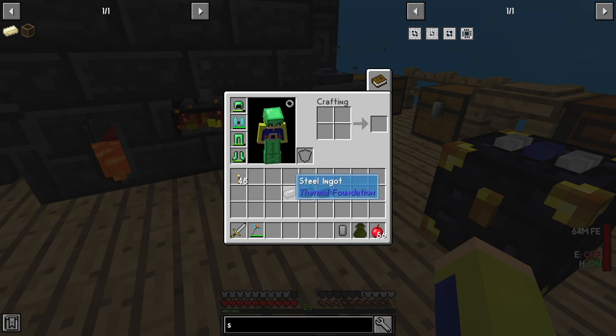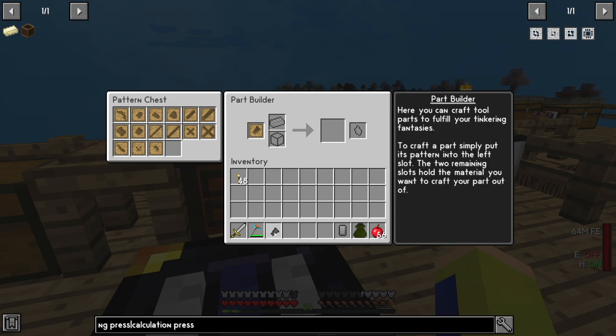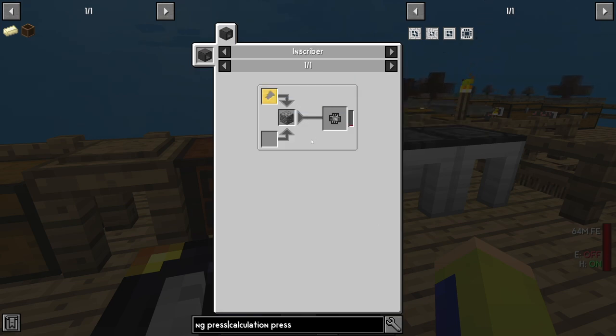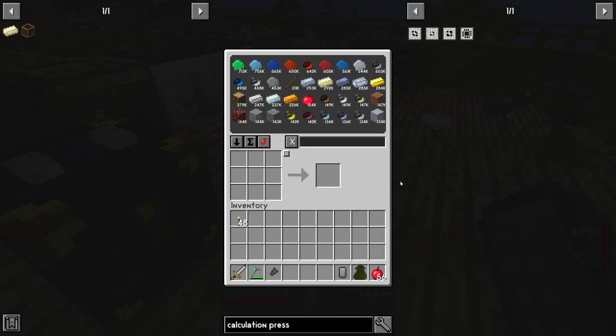Now that we have our different ingots, I already have molten iron in the smeltery so I'll put the rest in so they cook up. We'll also need to use a chisel head with cobblestone, which gives us the chisel head we need. To make the circuit mold we actually need an inscriber, which means we need chisel head casts, which means we need gold — just two to make the cast — and we'll craft an inscriber as well.